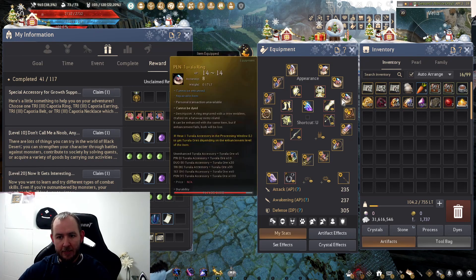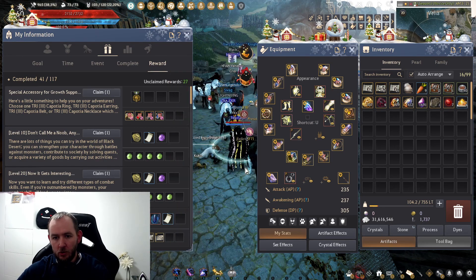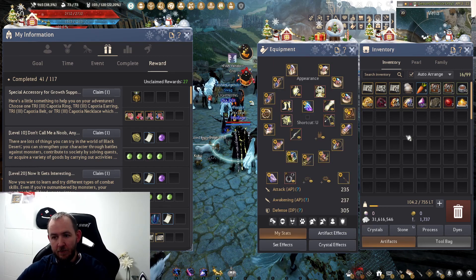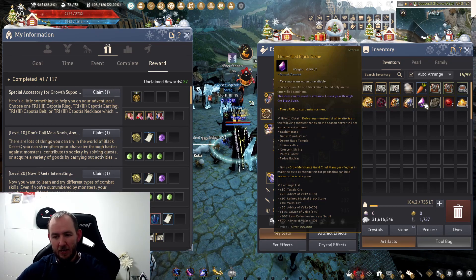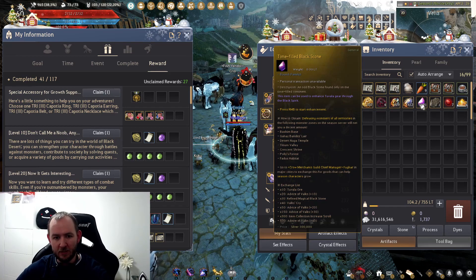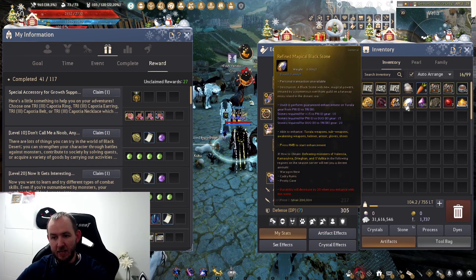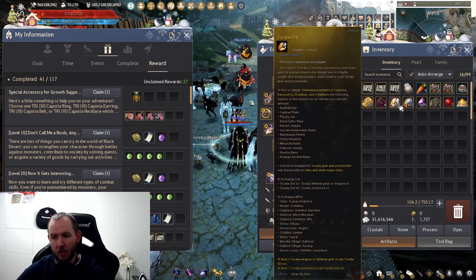The last ring will come from doing a daily quest — it's going to take about 50 days in total, but there are a couple of ways to speed this up. I'm going to cover Jatina's guaranteed pens in a video specifically for this, because there are a couple of items we're going for and reasons why. I'm not going to graduate from seasons — I'm going to stay on the season server, and the reason is time-filled black stones. You can turn 300 of these in for item collection scrolls, which are huge. I'm going to be selling off the ores and refines because they're decent money, and it's all going to add up.